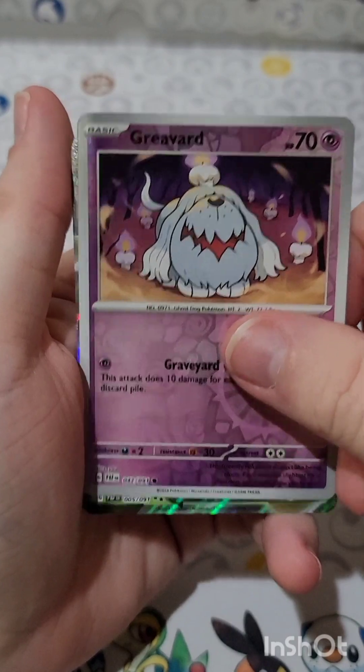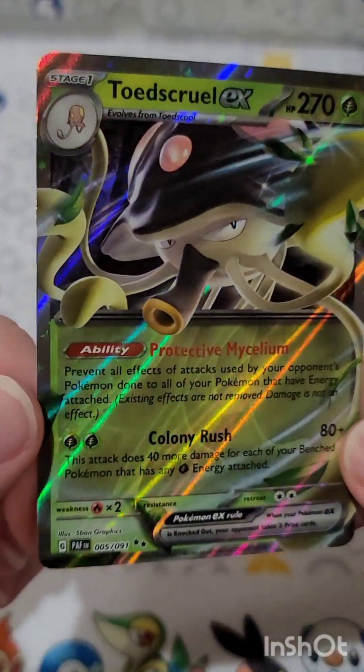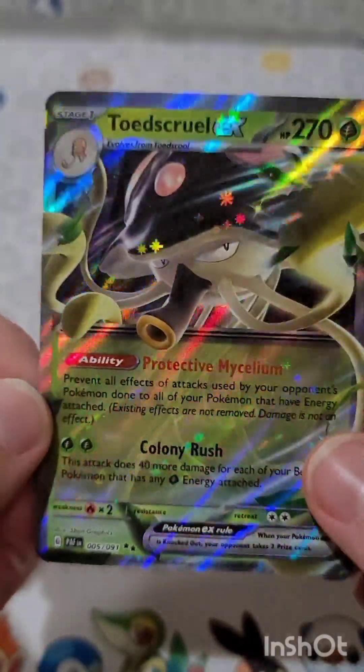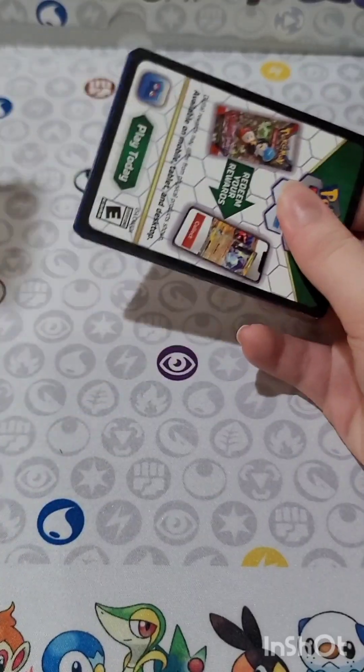Give me something good — hey, Toadscool EX! Oh that's sick, not bad not bad! It's just a regular but we got an EX pull, so let's see what Ray can do.